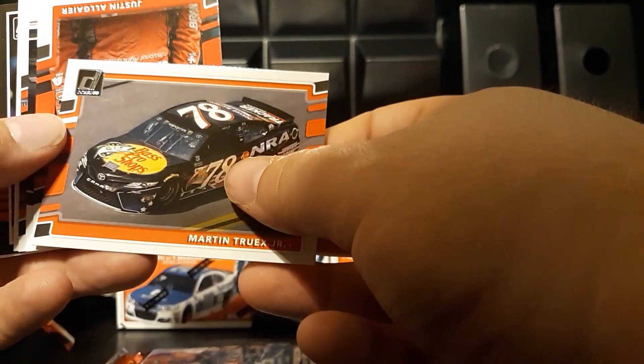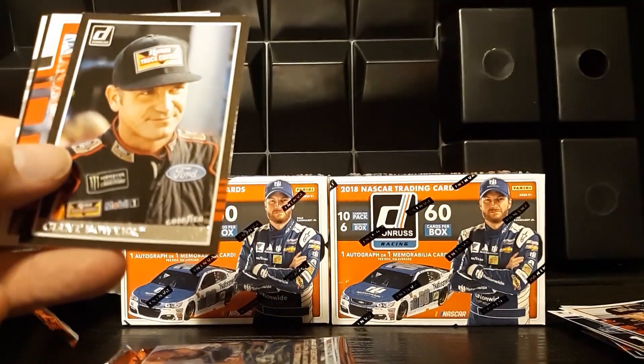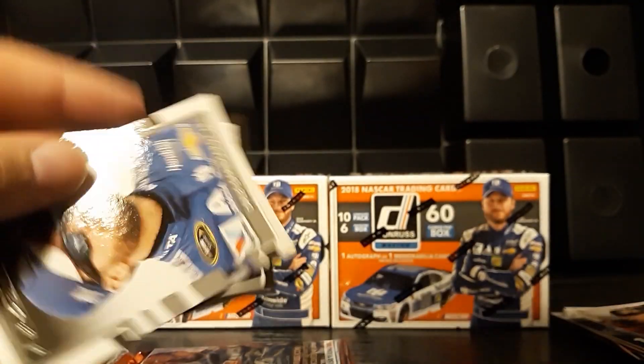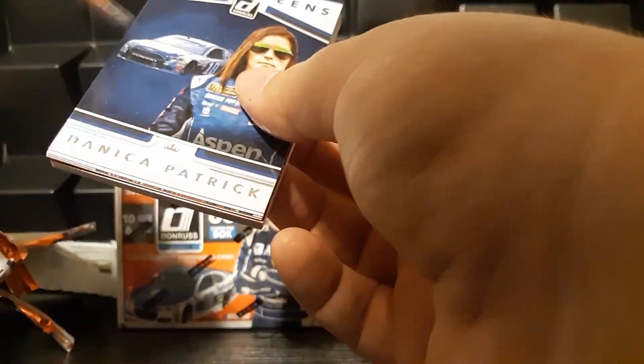Truex, Allgaier, Jamie McMurray, Clint Boyer, another Jamie McMurray, another Clint Boyer — wow, what a pack. Eric Amarola. That's going to be the Bobby Labonte vintage — that will go with my PC. Earnhardt Jr. and Matt Kenseth. I know a lot of times we'll end up with dupes, so if there are dupes of Bobby Labonte they will end up in the store as well — if you are a Bobby Labonte fan like I am.